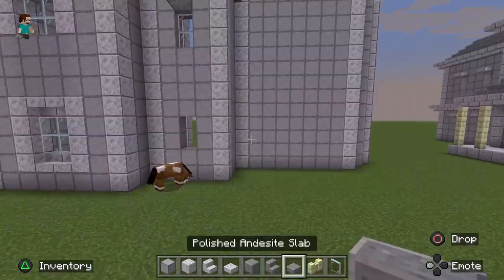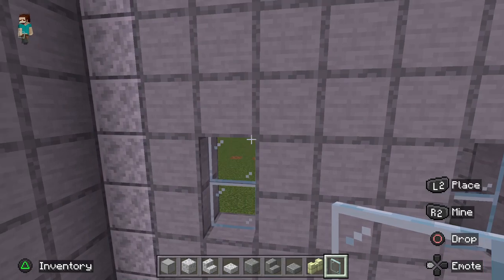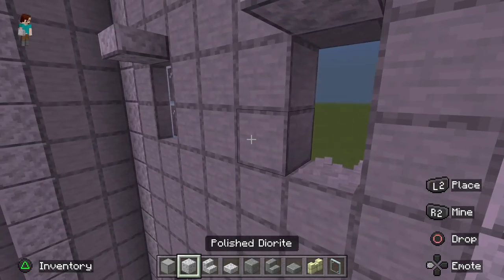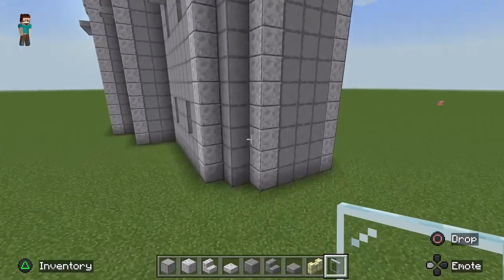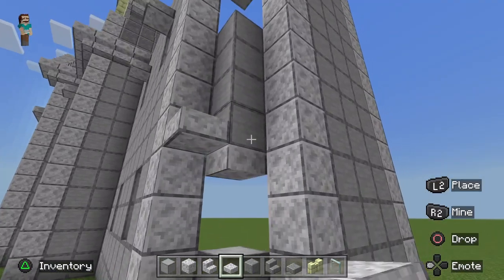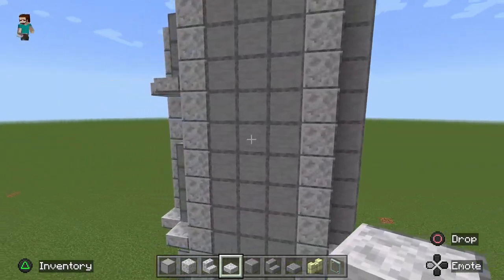Add the windows: two blocks in from the corner and two blocks in from the other corner, place your glass panes two blocks off the ground at the same level as the door. Then on the second floor directly above, do the same — two blocks in from the corner — and put awnings overhead. In the diagonal corners, put glass blocks because these are diagonal windows. Diagonals can be tricky in Minecraft, but glass blocks here look better.